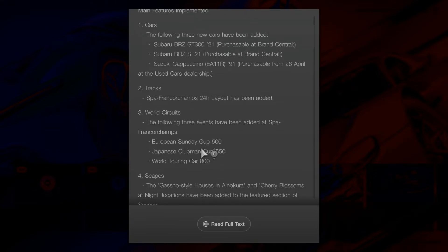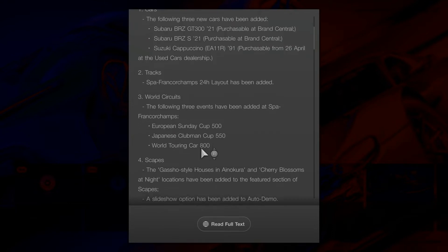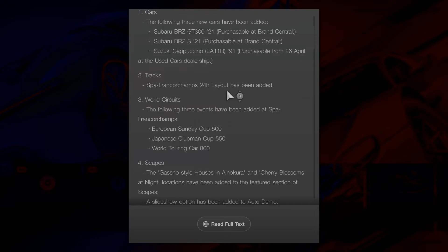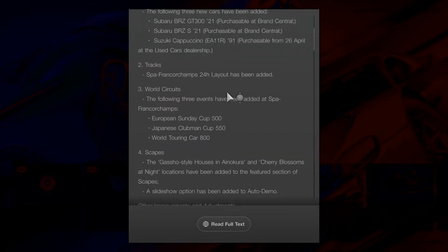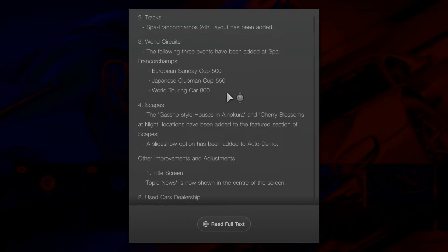The following free events have been added at Spa: European Sunday Cup 500, Japanese Clubman Cup, and World Touring Car 800. When are they going to put some legend races in here for our legendary cars? I want to take my legendary cars out and race them, but no.